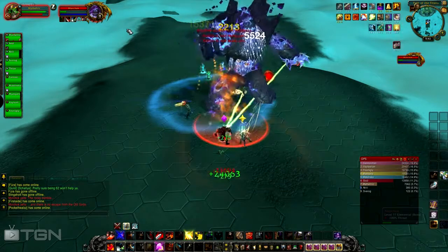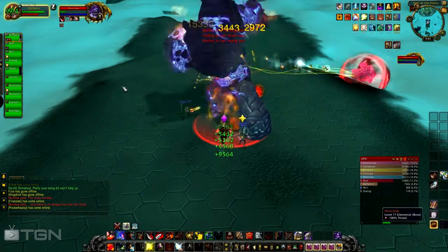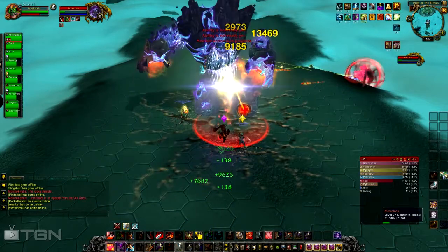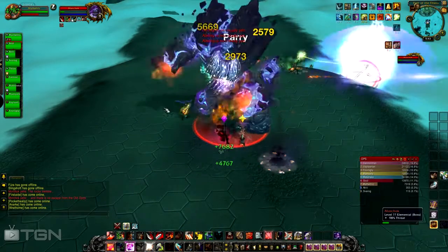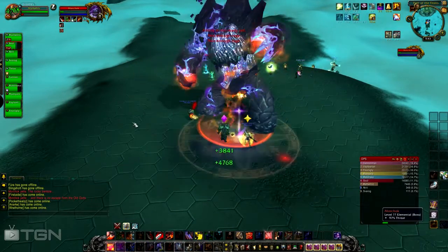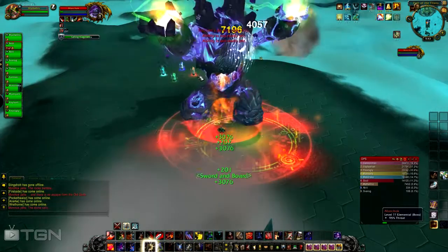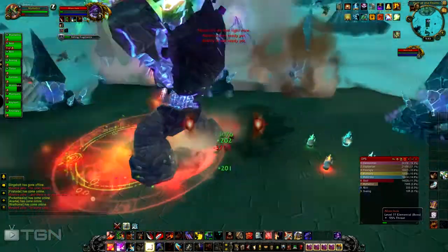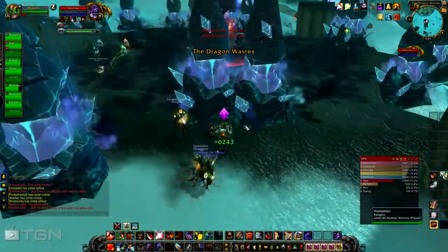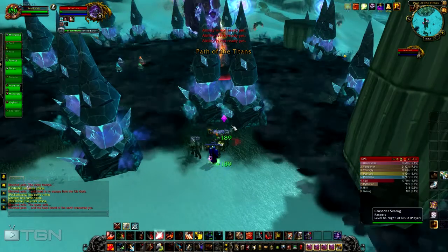To recap for tanks: first, don't die in the Black Blood of the Earth ooze — that would be embarrassing. The main main thing is Crush Armor. After three to four stacks, the other tank taunts and gets aggro. Once that tank hits three to four stacks, you taunt back — just go back and forth. When the Black Blood of the Earth comes up, move out immediately. This fight is really simple.